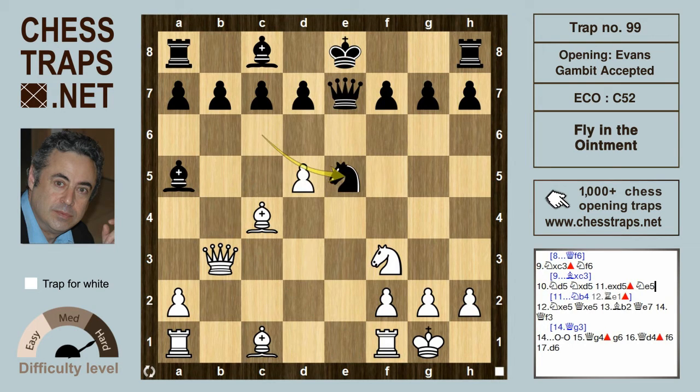The knight jumps to e5, and after white trades minor pieces — takes on e5, takes — bishop b2 hits the queen immediately. This is the same position we had in the Fischer against Fine famous game.